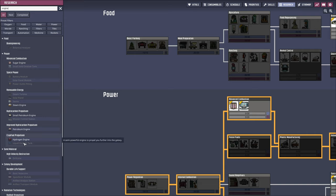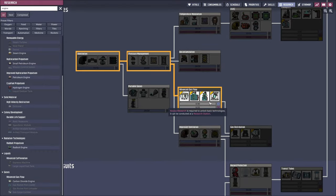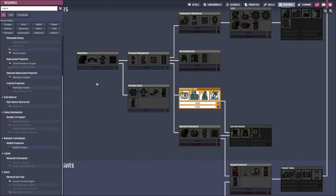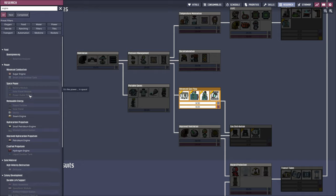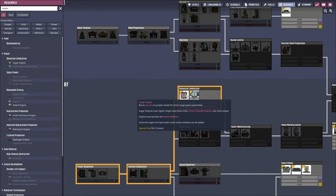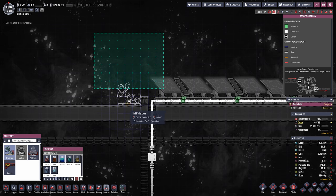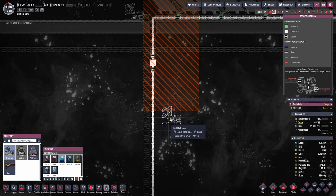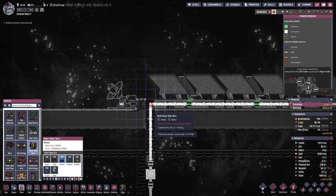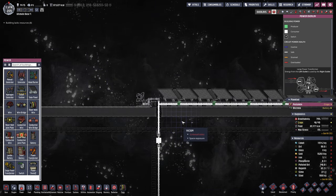The carbon dioxide engine is the very starting engine, I think — apart from maybe the sugar engine which could also be a starter engine, but it burns to crows which I don't think is something we have access to just yet. Another thing we have to do is set up a telescope. I'm just gonna do that right here because my dupes are in Atmosuits, and if we don't do this too extensively then the radiation sickness should also be okay.